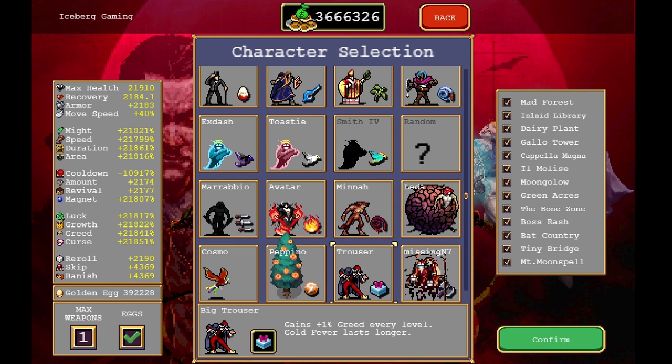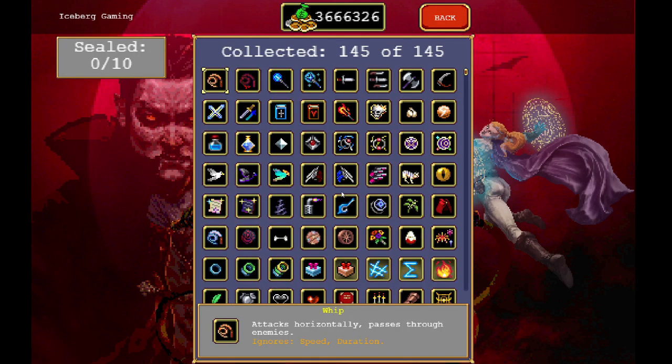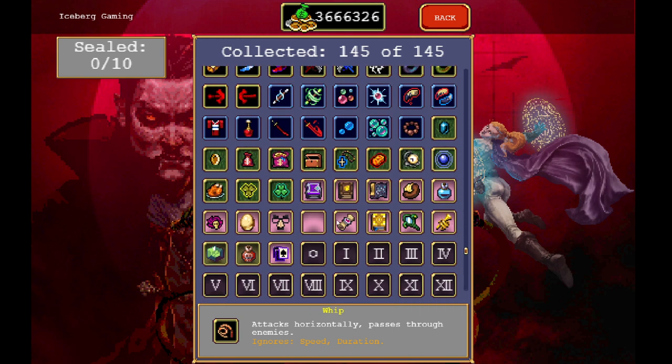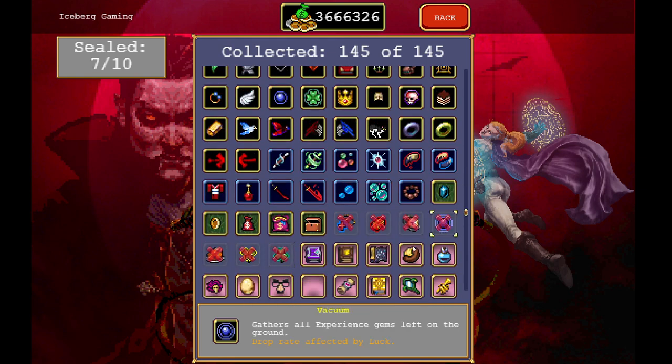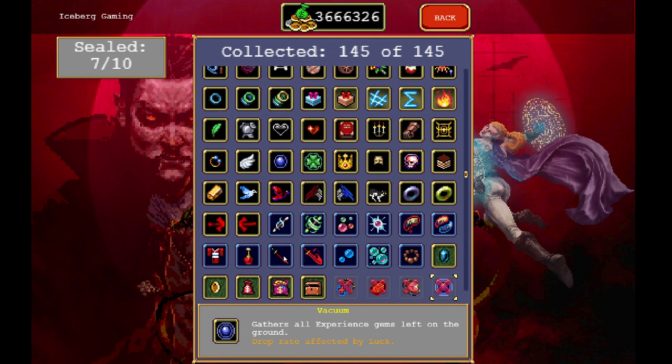Now if you really want to min-max your gold making, you can go into the Seal that lets you banish items — it is in the power-up menu. You buy all the Seals in the power-up menu, then go into Collection and you can banish things there. To maximize our gold making we want to only get gold from chests. So we can go ahead and banish the Floor Chicken, and the other non-gold pickups. We don't need any of that. We can banish those, so we will only get gold out of the light switches. That's another way you can min-max your gold making.